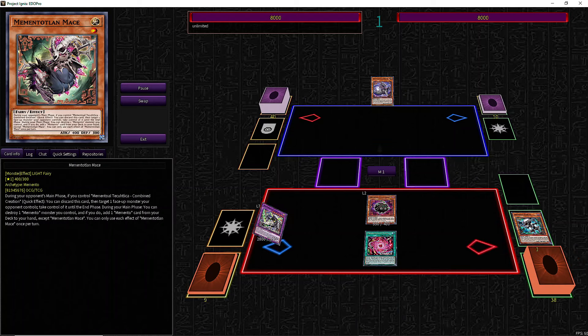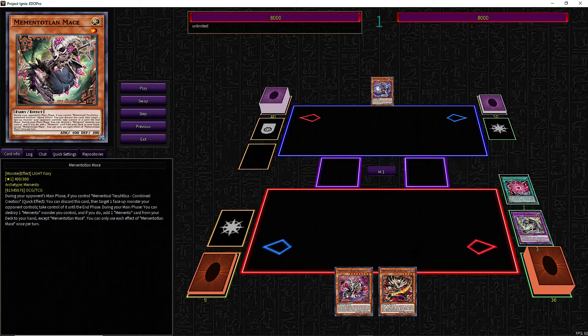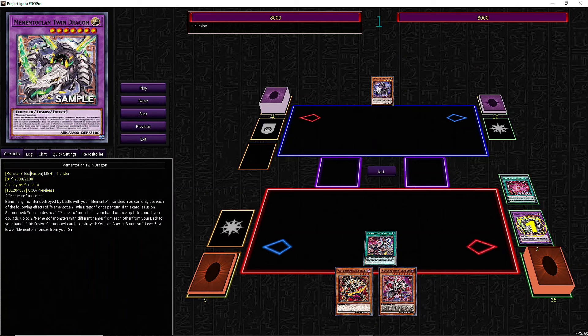Memento Fusion shuffles back Tatsu and Mace to summon Twin Dragon. Twin Dragon pops Attic instead of himself and adds Darkblade and Horn Dragon, or the boss monster. Then we use the fusion spell's effect in the graveyard to add Bone Party and pop Twin Dragon.